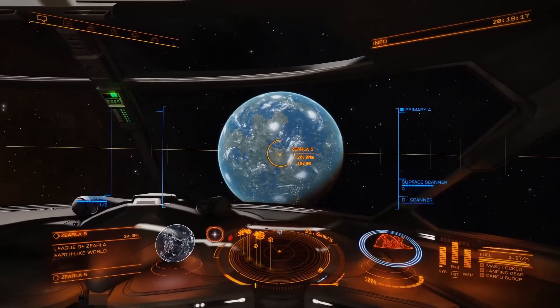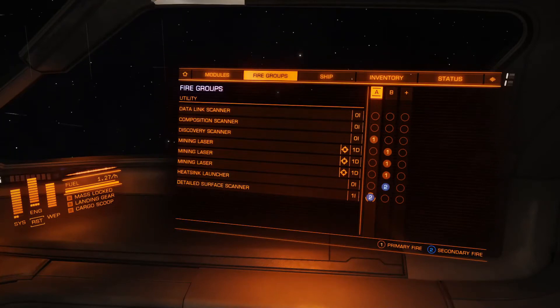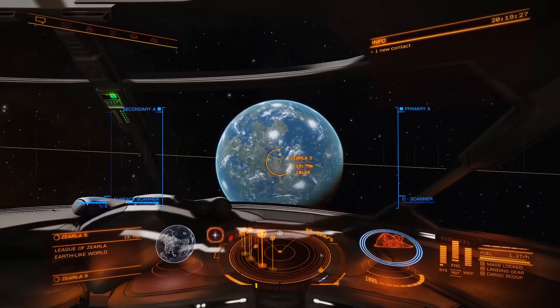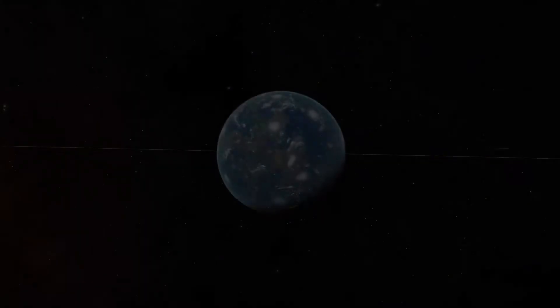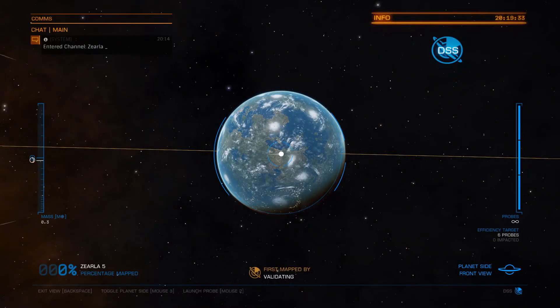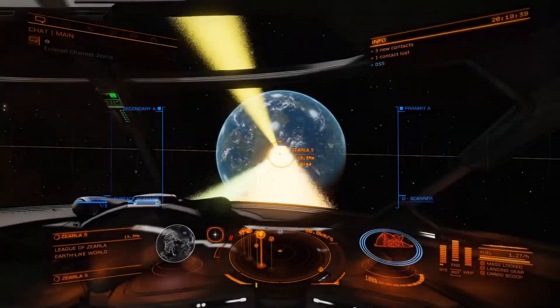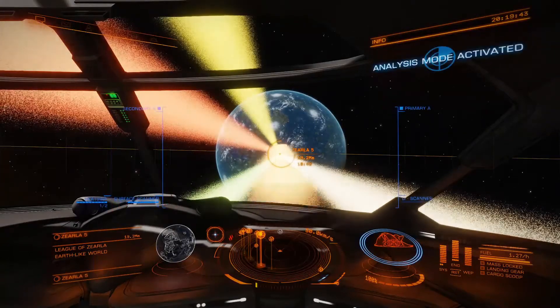We're close enough already, but we're going to change our fire group quick. Then you click your fire group — this is on fire group two, so we're going to click our right mouse button. It's going to bring you into this menu. Now, you want to make sure that you're not in combat mode — you want to be in analysis mode.